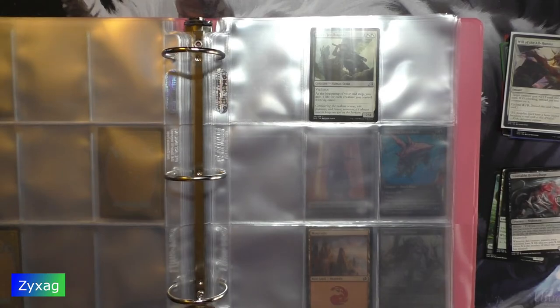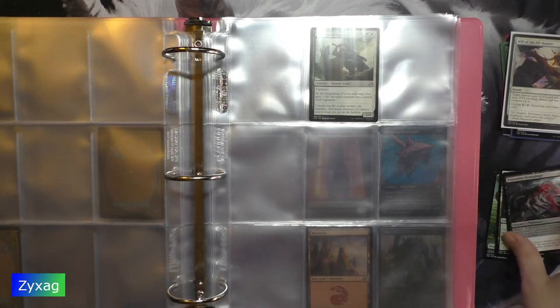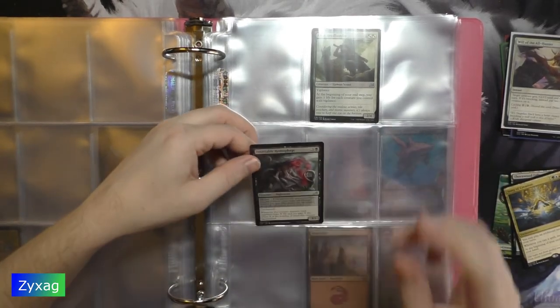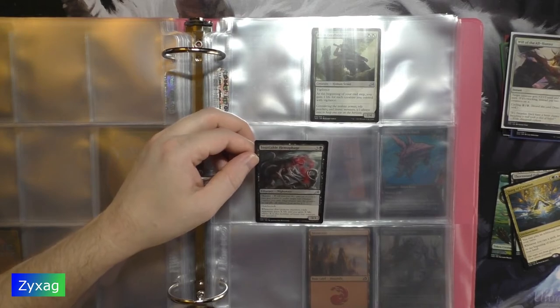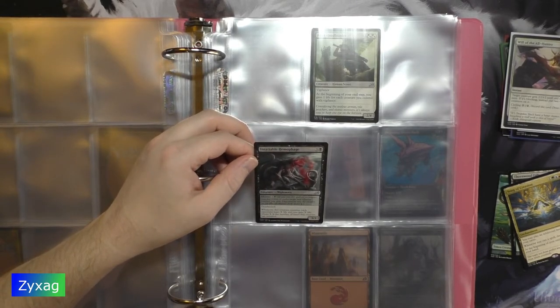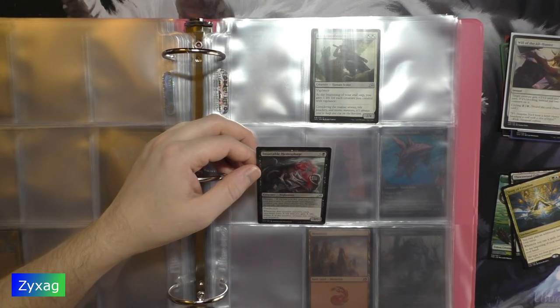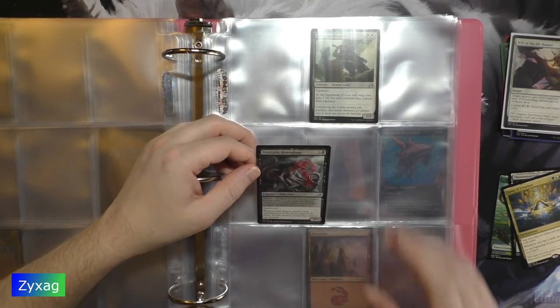Next up, Insatiable Hemophage. Four mana creature, nightmare, 3/3. Mutate for three mana, deathtouch. Whenever this creature mutates, each opponent loses X life and you gain X life, where X is the number of times this creature has mutated. Number 93.